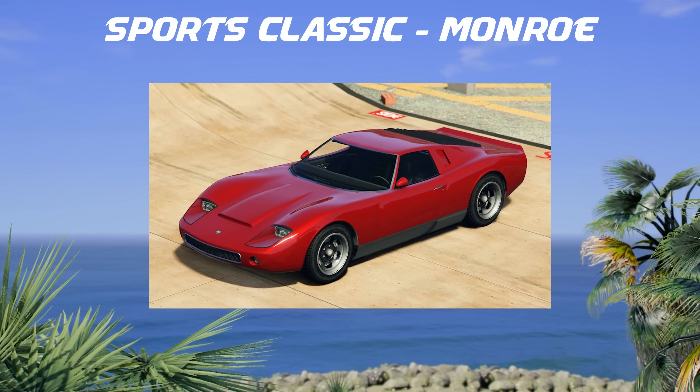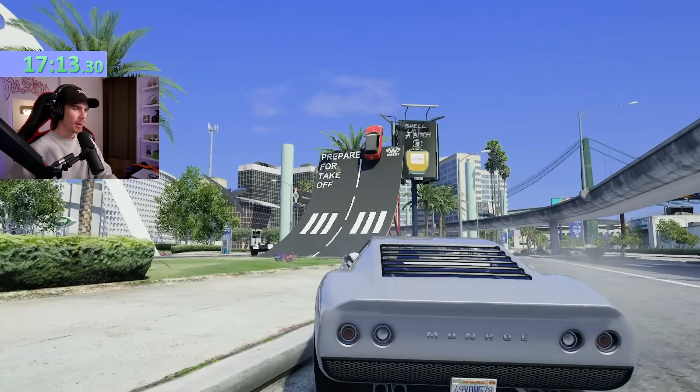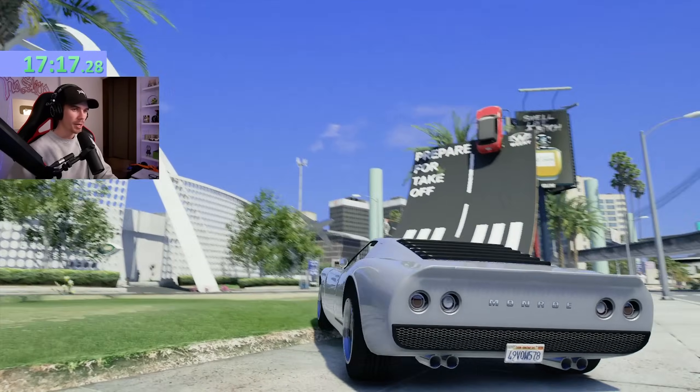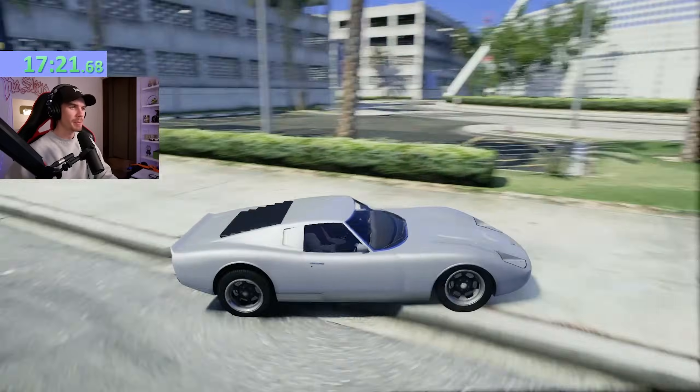For the sports classic, we're using the Monroe. We've got a very satisfying landing there for sure, but for this one I want to go for this ramp now and land a precision stunt on this tower with a car. I may use special ability on this one, but we'll see if I end up needing it or not.